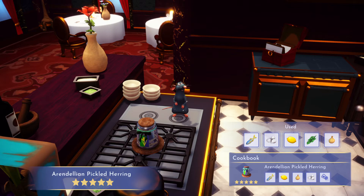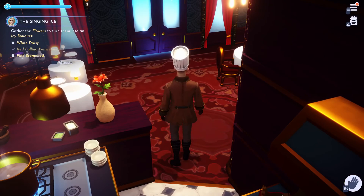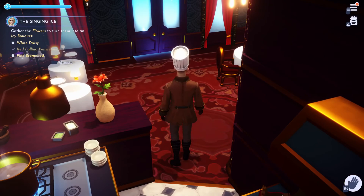And there you have it — Arendellian Pickled Herring, five stars! You have now learned to create yet another five-star meal, and it comes in a jar, which is even more awesome. Alright, that's it for this cooking lesson. I'll see you in the next one — not sure what's coming up with the companions later today, but I'll see you then!